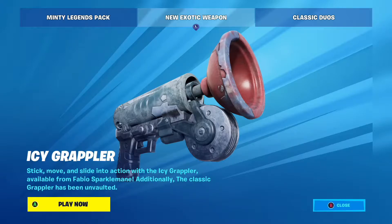We've got a new exotic weapon in Fortnite — the Icy Grappler. Stick, move, and slide into action with the Icy Grappler, available from Fabio Sparklemane. Additionally, the classic Grappler has been unvaulted. I'm going to head over to see Fabio Sparklemane at Apres Ski and have some fun with this Icy Grappler, so stay tuned.